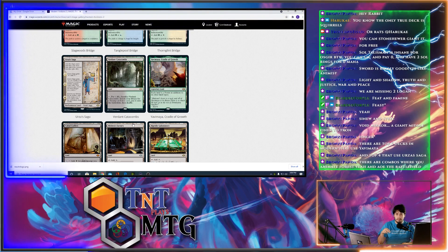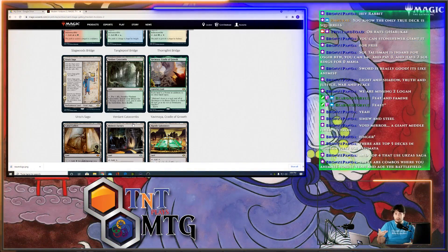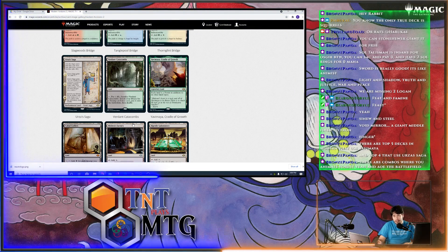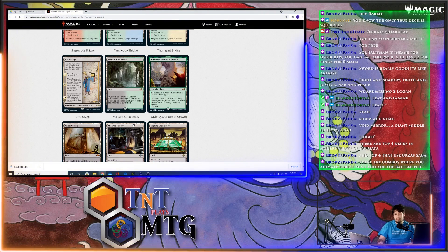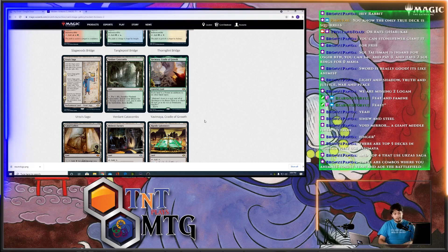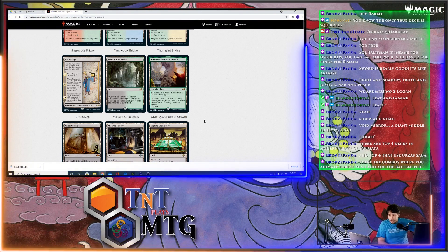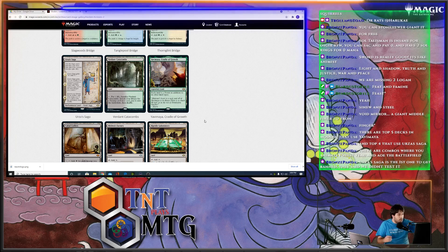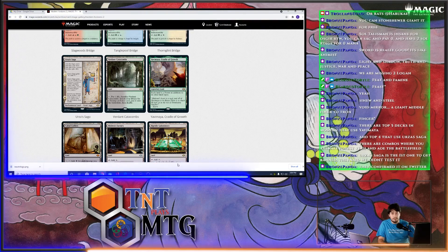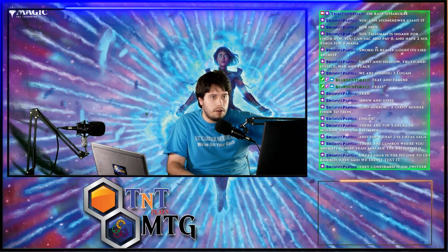Overall, out of Modern Horizons 2, I think like two or three cards tops will get banned. But I do think Modern Horizons 2 is going to be the reason As Foretold gets banned — As Foretold wasn't doing anything before and it's doing a lot now. My biggest concerns are Cabal Coffers, Yavimaya, Tourach, the Sword with Living Weapon, and anything that synergizes with the suspend package. It is what it is — we have about an hour left in the stream.